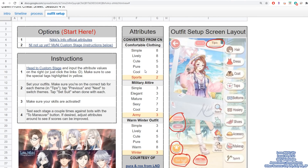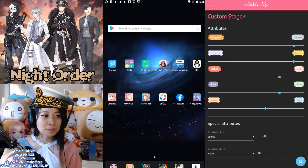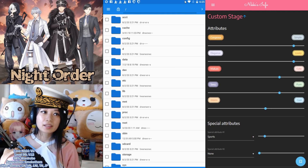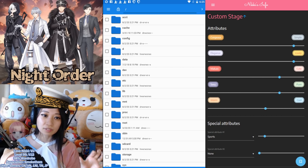What do you do with these numbers right here? You bring it over to Nikki's Info and put them into custom stage. So I'm going to do a brief tutorial on how to upload your wardrobe to Nikki's Info. First up, you are going to go to Tools, and then you are going to go to File Manager. By the way, you have to root your device, which is why I don't recommend doing this on your Android phone. I recommend doing this on your PC using an emulator.